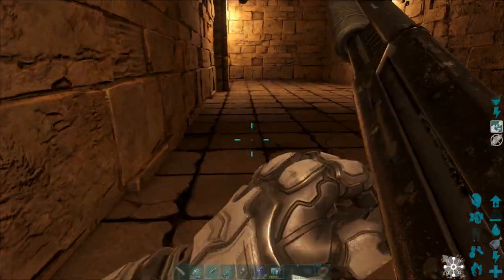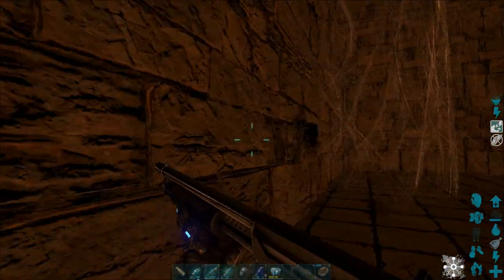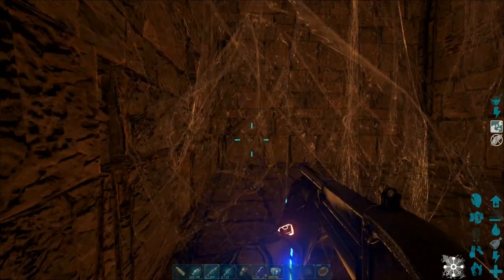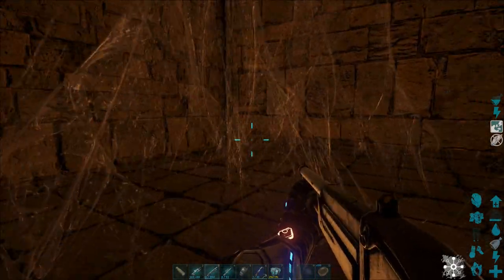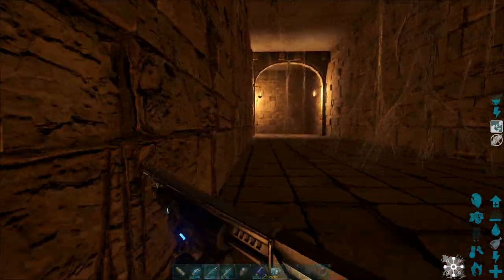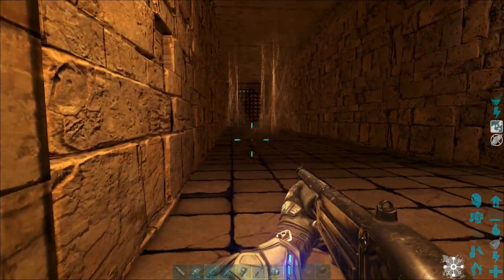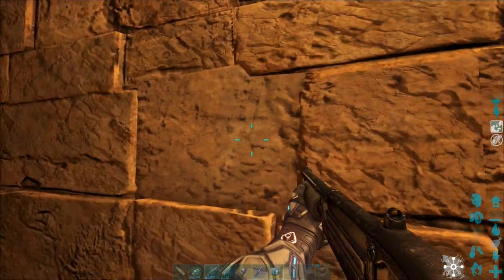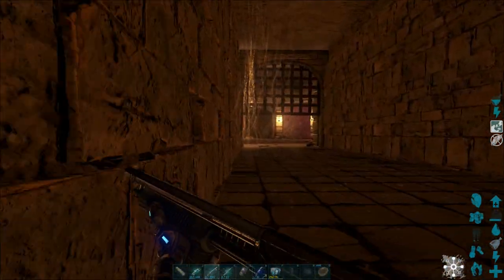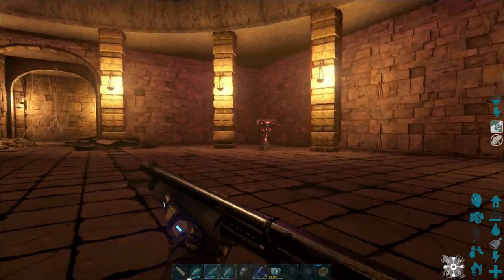We're just going to stick to the left here, and this will bring us to a dead end. This has a hidden button — it's the darker brick on the wall. That will open up the door to the right. We just follow this path and keep sticking to one side or the other — we don't really want to go down the middle of any corridor. You can see there's a gate right there; the button for that is right here. We press it, run through it, and that should take us into a large round room.